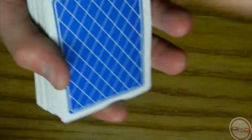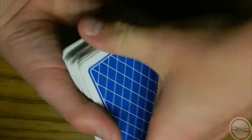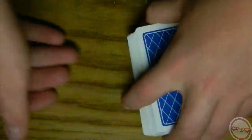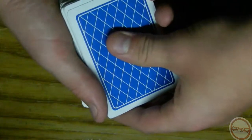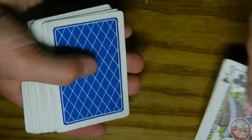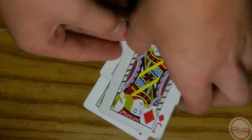And then you do the performance and you say, okay, one's going to go to the bottom, one's going to go to the top, and one's going to go to the middle. And then this one's a lookout, and they all go to the top. It's a pretty cool trick — Jack Robbery. There are soon more magic tricks to come. And that's all, folks.